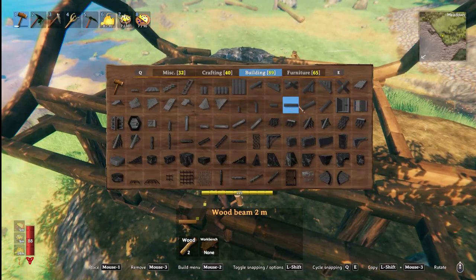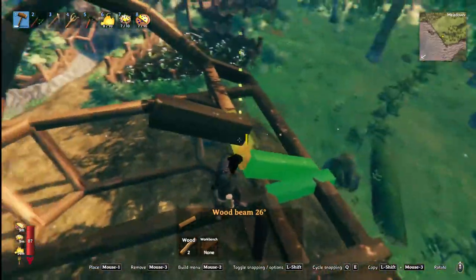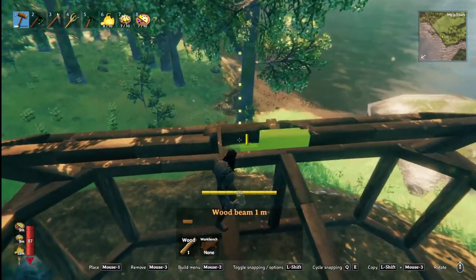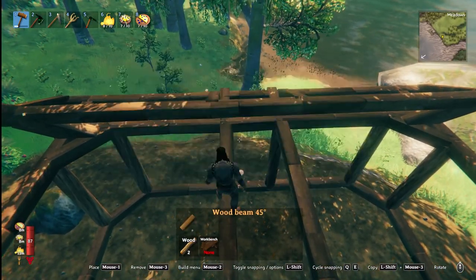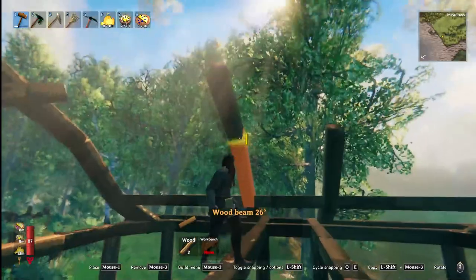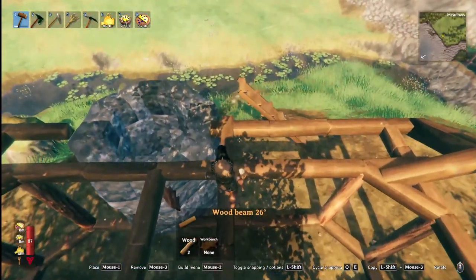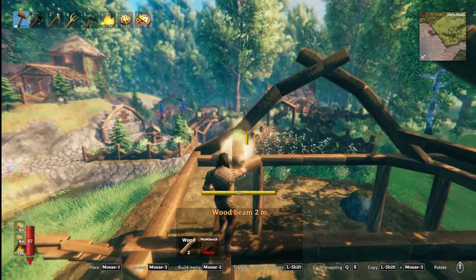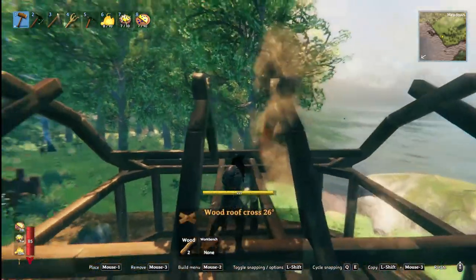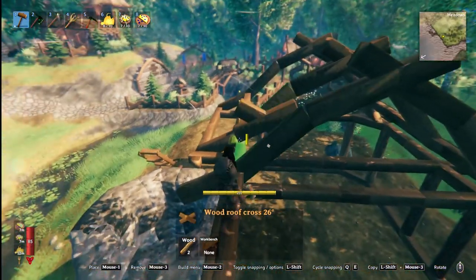If you want, you can keep these — it might actually help with the structural integrity of the whole build. And remember, once you start putting walls and everything in here, it'll work a lot better. We're going to add these up just like that, and we're going to have to do the same thing on this side. And then a little cross — the roof crosses — just like that. And now we can start putting in the actual roof.